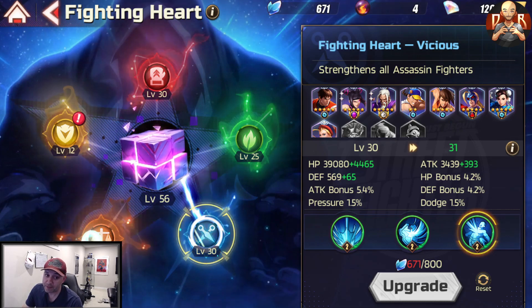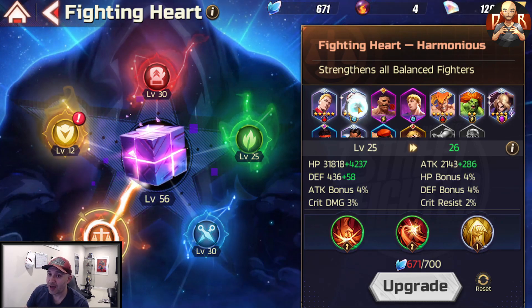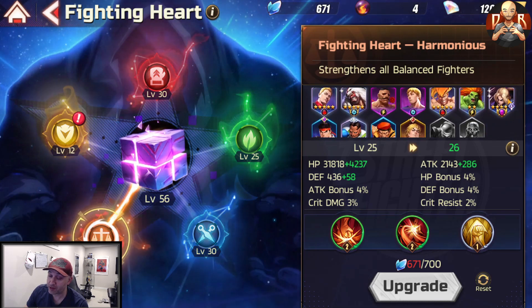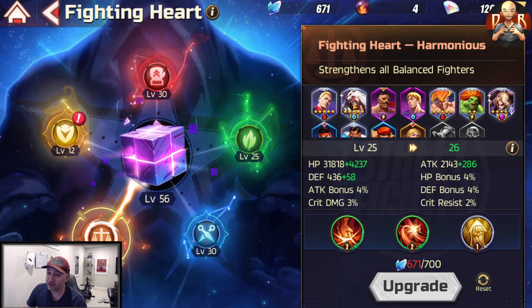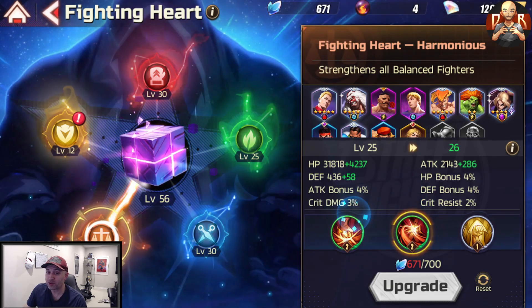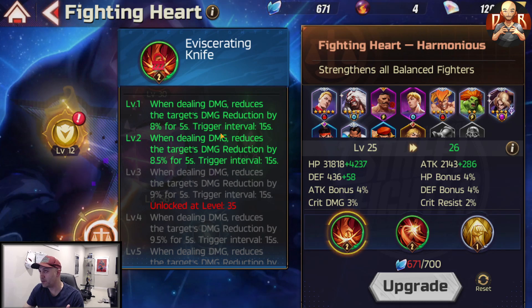Moving on to the Harmonious Fighting Heart for Balanced fighters. B. Zangief is one of the best characters in the game, Blanka is incredible, and MH Ken is well known. The rest are somewhat mediocre. I've got this to level 25, and I might push to 30 because of MH Ken — but if you don't have MH Ken or B. Zangief, getting to 25 is enough. The first skill, Eviscerating Knife, reduces the target's damage reduction by 8% for five seconds when dealing damage.